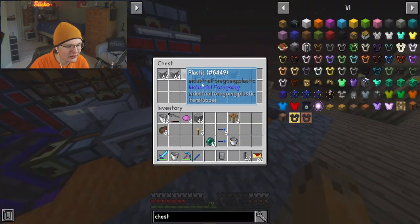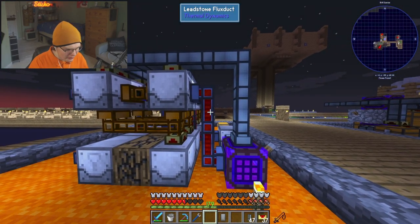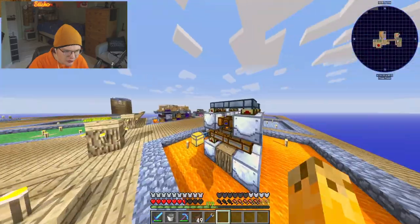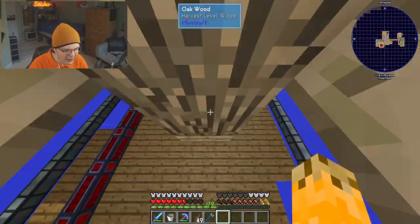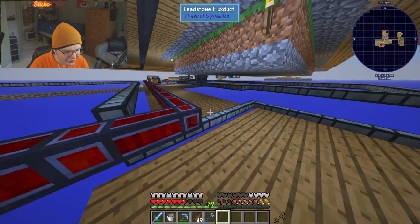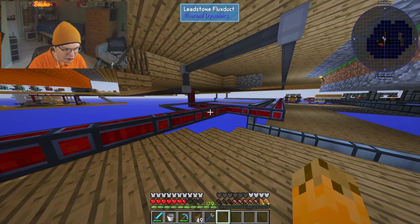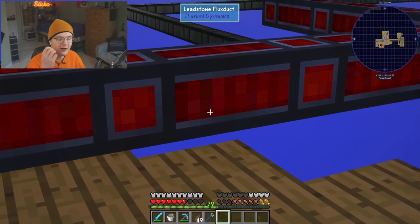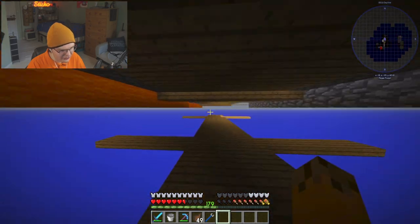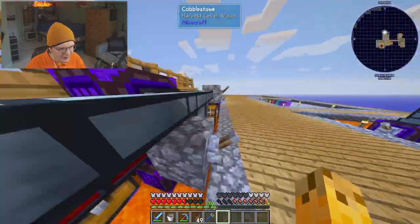If I turn this off because otherwise it's going to lag us out — we've now got more plastic than we did before. But all of these wires — what are these all for? Let's just disconnect all of this because these are no longer needed at all. All of those wires we had underneath our base can all go, except for obviously this one because it's important. All of these wires can go because those ender chests replace the item ducts and those energy transfer nodes replace the leadstone flux ducts. We never need them anymore.